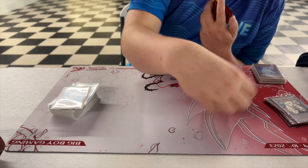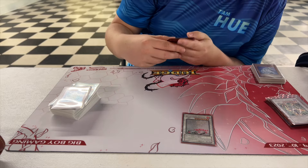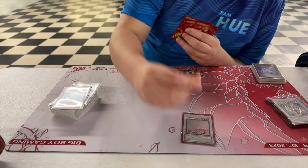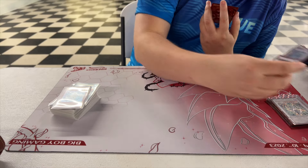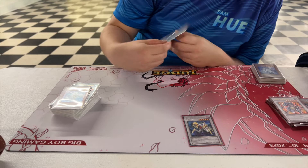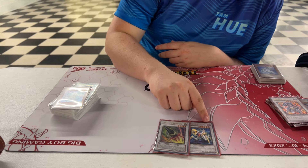There's a Black Rose Dragon I have no way of summoning, Goyo Guardian, and Ryo. One is Stardust and Armor Master — I almost summoned that, never did — and never summoned Goyo either.